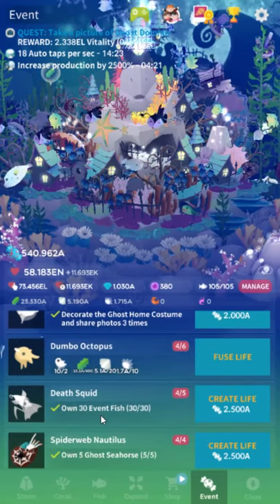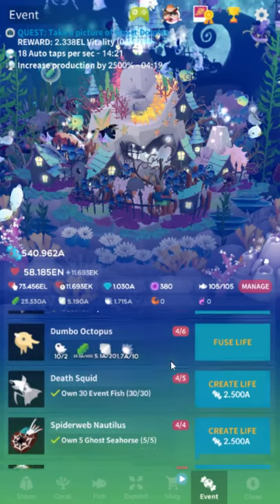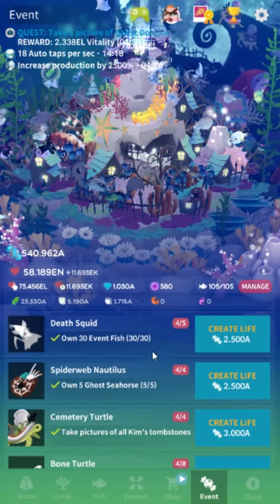The death squid is a cute one — 30 event fish. Five ghost seahorse for the spiderweb nautilus. Nothing too fancy.